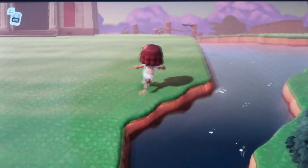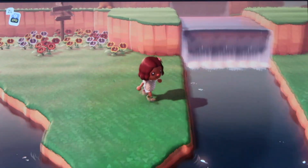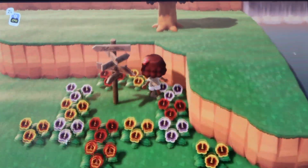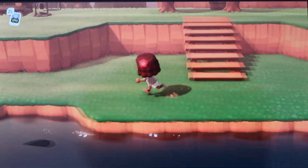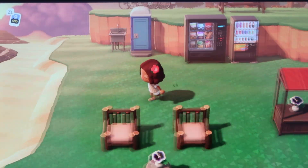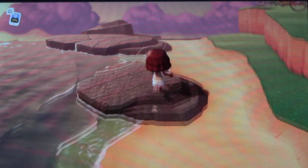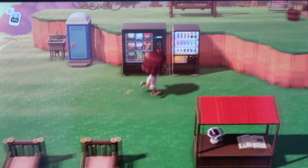Over there was the first bridge I made to get across the river. I have a sign there to show you which way to go. You can see there's a lot of water on my island — I'm gonna get rid of all that. I'm literally going to tear down my whole island, all the rivers and all the inclines, and start from scratch.